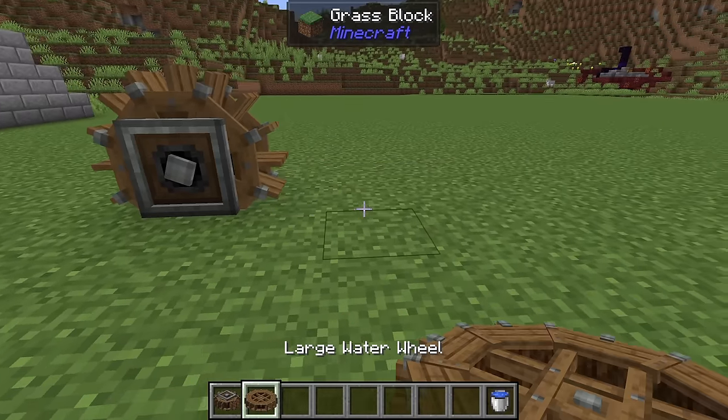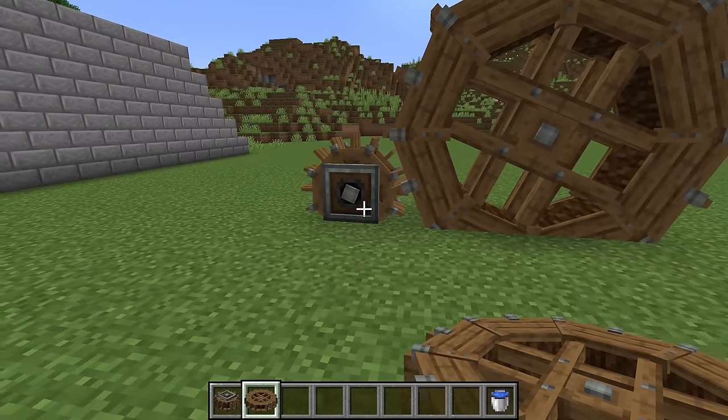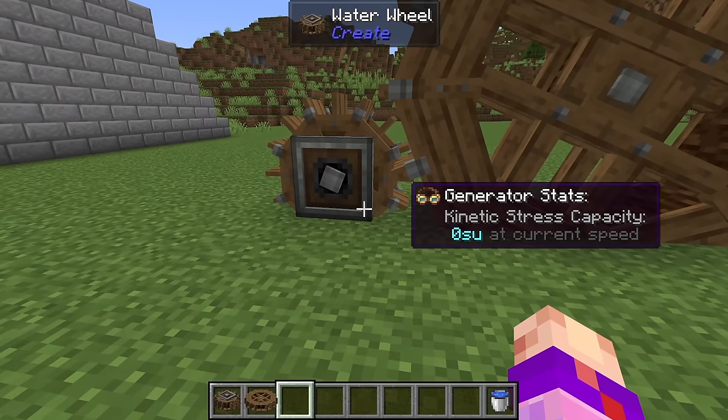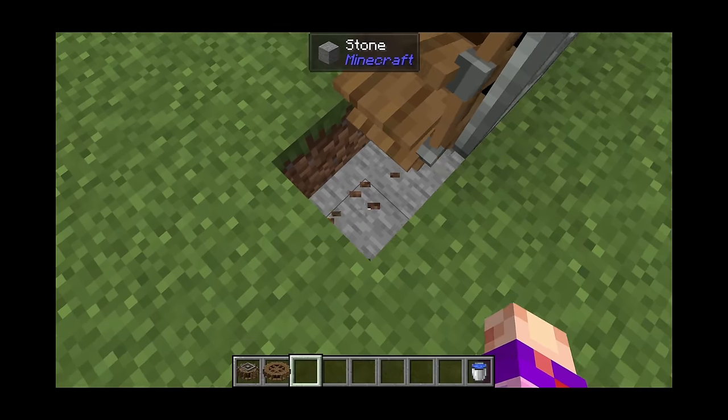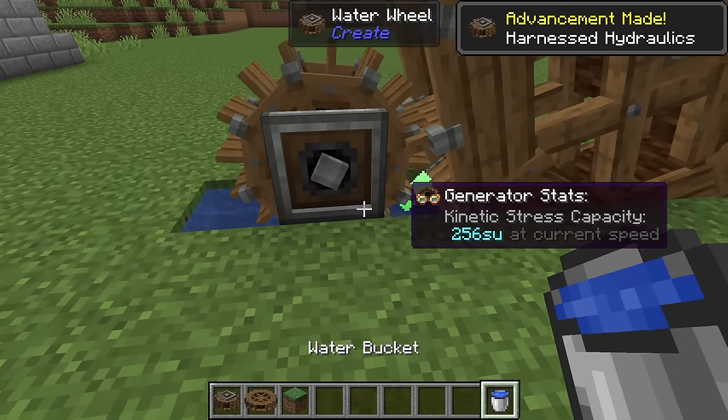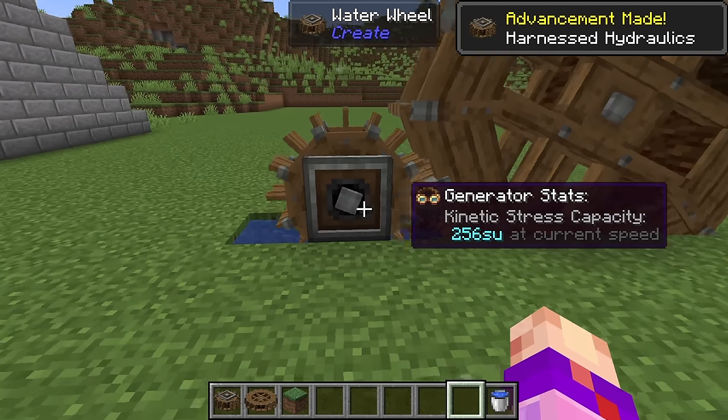The first generator we're taking a look at is water wheels - plural. There are technically two, however they're also technically not two. The power of these guys: you just need to have flowing water touching at least one side of them.